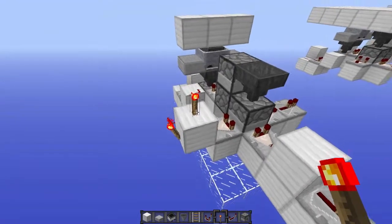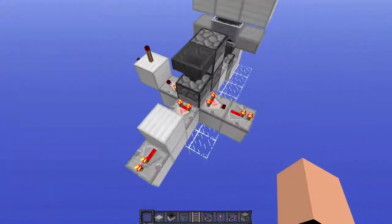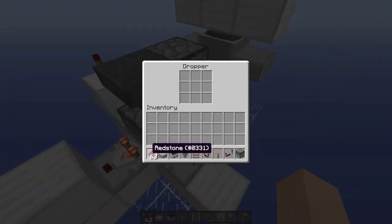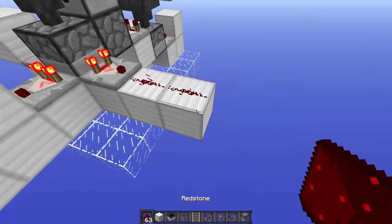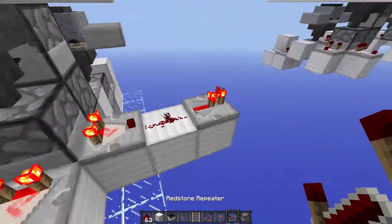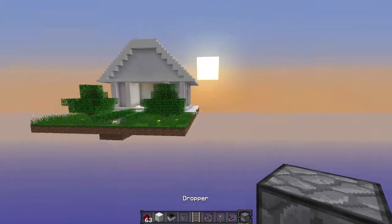All of these output configurations work — you can put a torch wherever you want. As you can see the output works; it's outputting all signals. What I was telling you is: if you try putting two items there, this one will not be powered — no signal comes out. But if you do it this way, it will be powered.